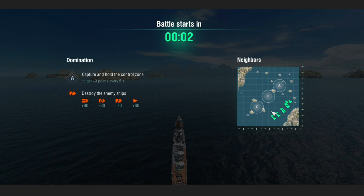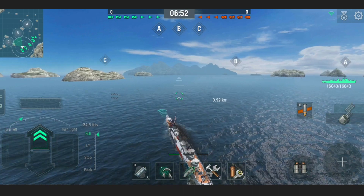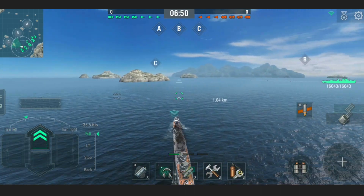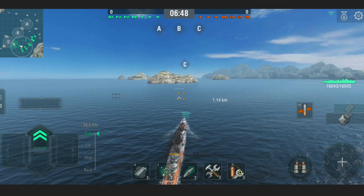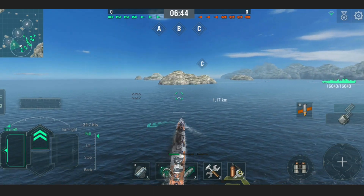The Yukikaze is available in the shipyard for 35 steel. I had 28 steel, and then I realised I had a couple of tier 8s that were pretty close to getting their hero missions, or their battle missions — battle medals, whatever it is. That was another 8 steel, taking me to 36, which is what I needed.